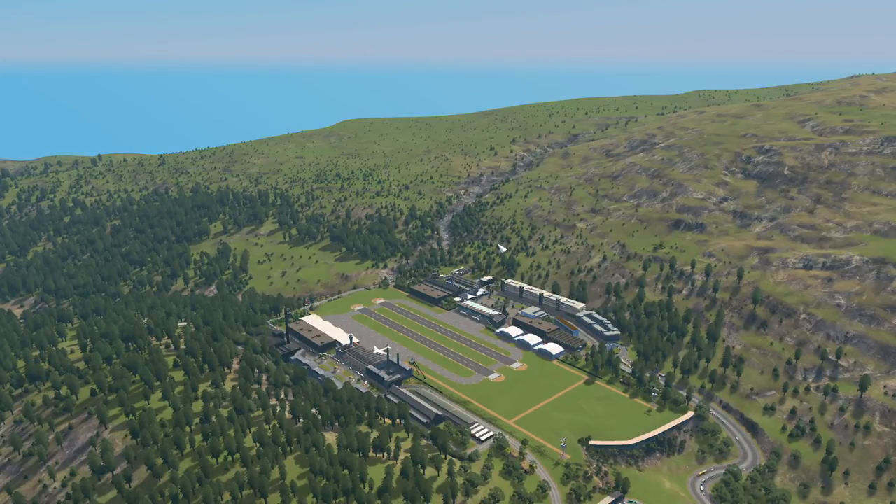Doesn't look like much, does it? But smaller isn't always bad. One side is the cargo airport, the other side is just the ordinary airport for people. The cargo one is this side over here, the passenger one is over this side as well.